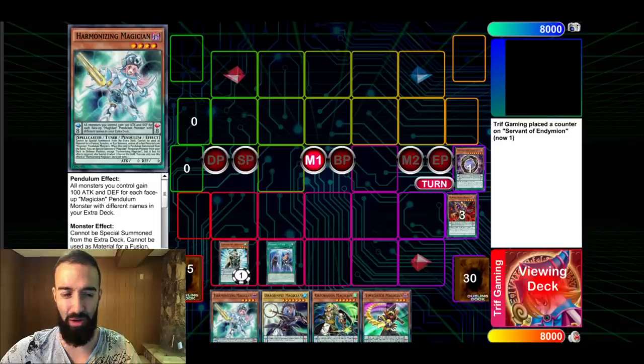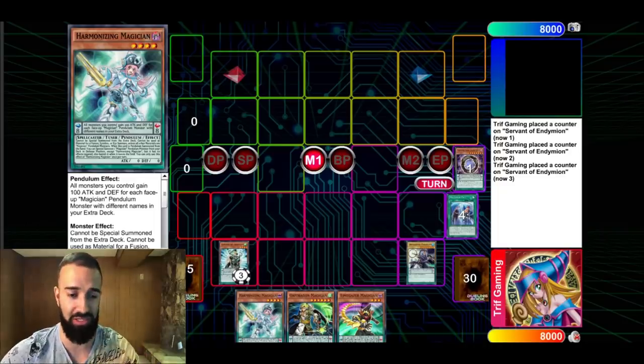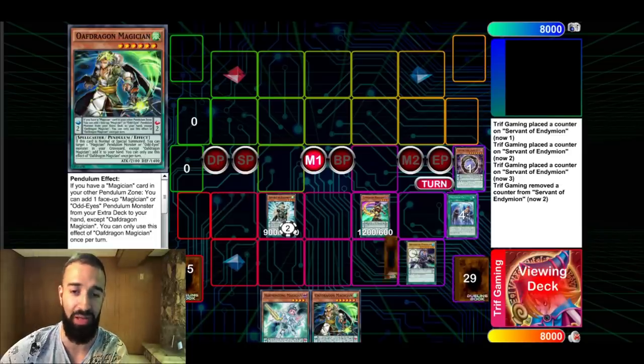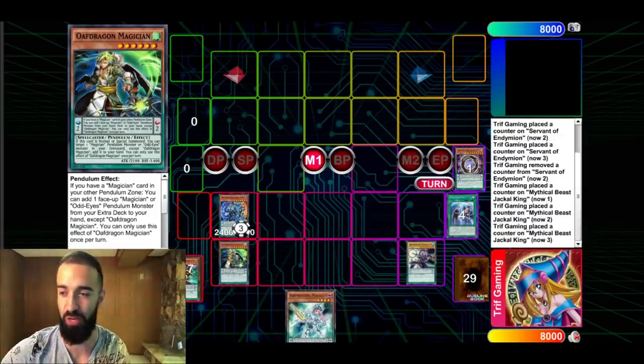We didn't even banish Gate Zero because we didn't know how this would turn out in case Pen Call got Ashed. So we don't get to use Electron's effect — we're literally just sending Guard Dragon with it, essentially sending nothing. I'll show you how to do the combo even without Agarpain; it's actually very simple. I'll fast forward to the interesting part.